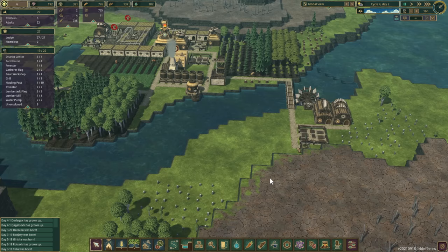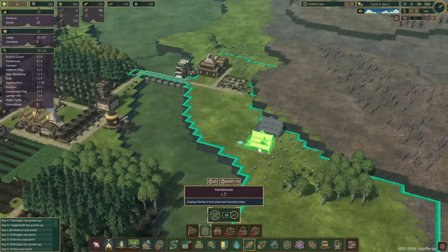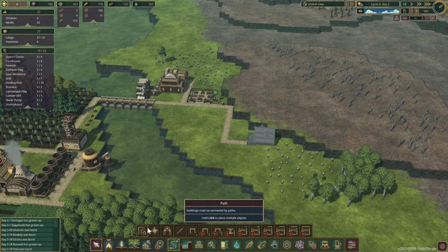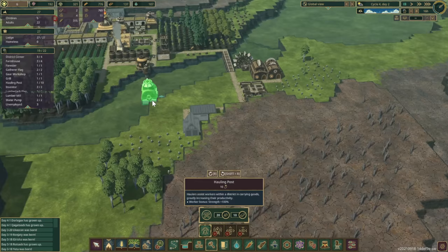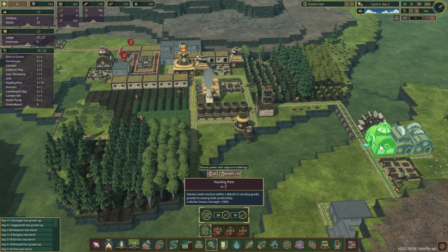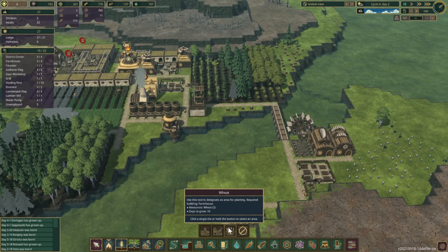Now we need to address farming. I'm going to build another farmhouse over in this area and connect it up. We'll also get a small warehouse in here and a hauler post so they can haul between warehouses. A hauler post right there looks like a perfect spot.